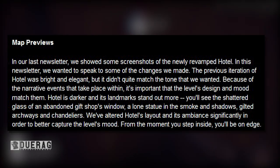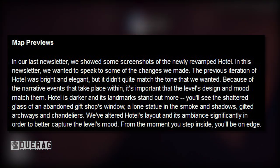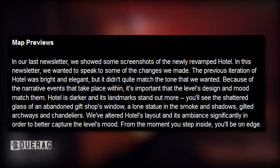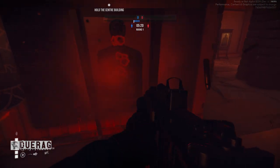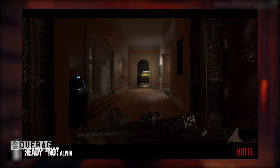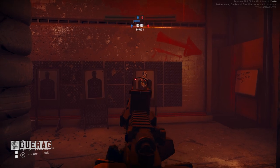In the last newsletter they showed screenshots of the revamped hotel. The previous iteration was bright and elegant but didn't match the tone of the narrative events. The new hotel is darker, with landmarks that stand out more — shattered glass, a lone statue in smoke and shadows, gilded archways and chandeliers. Looking at the picture, this hallway looks completely new compared to what I remember.